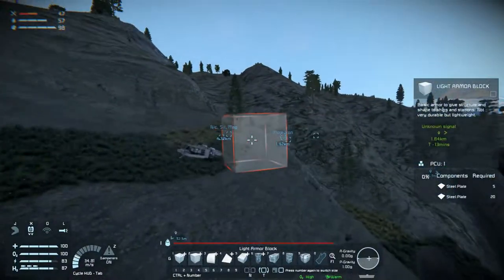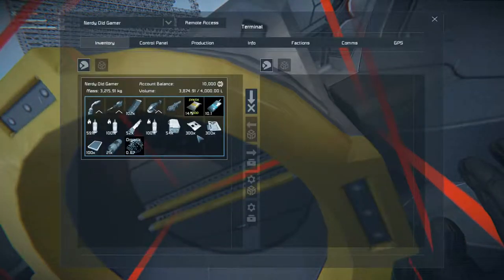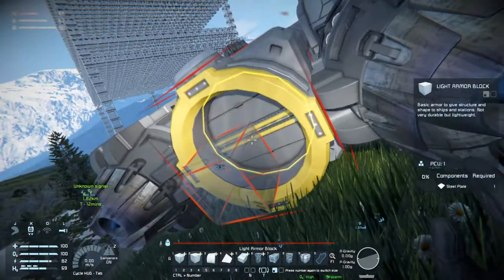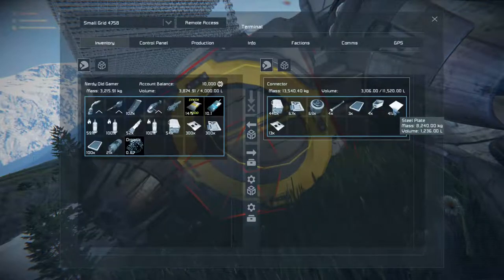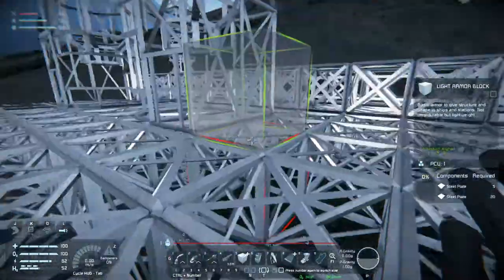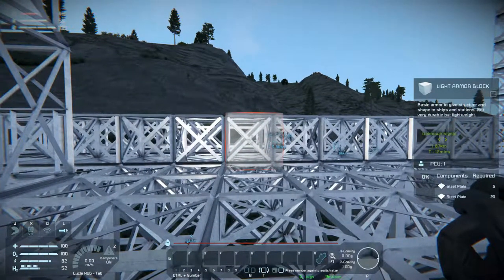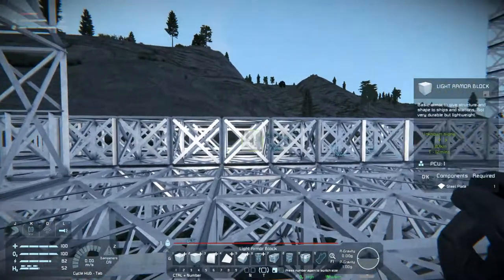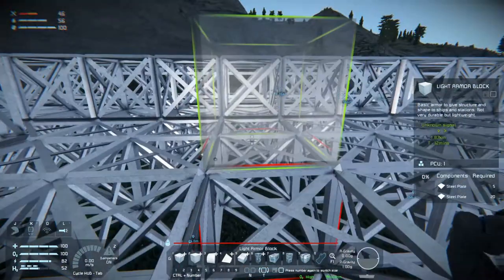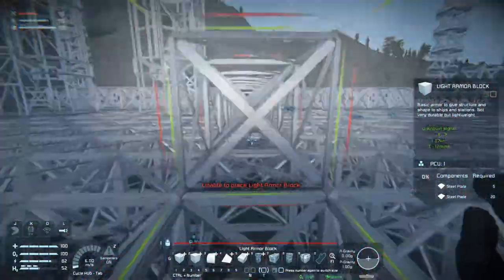Actually, I think I have some steel plate over here. I do — we have a few steel plates on us, not that many though. So, light armor block — where do I have that? I have one here. Right armor block. And that is going in here. There'll be a wall here.